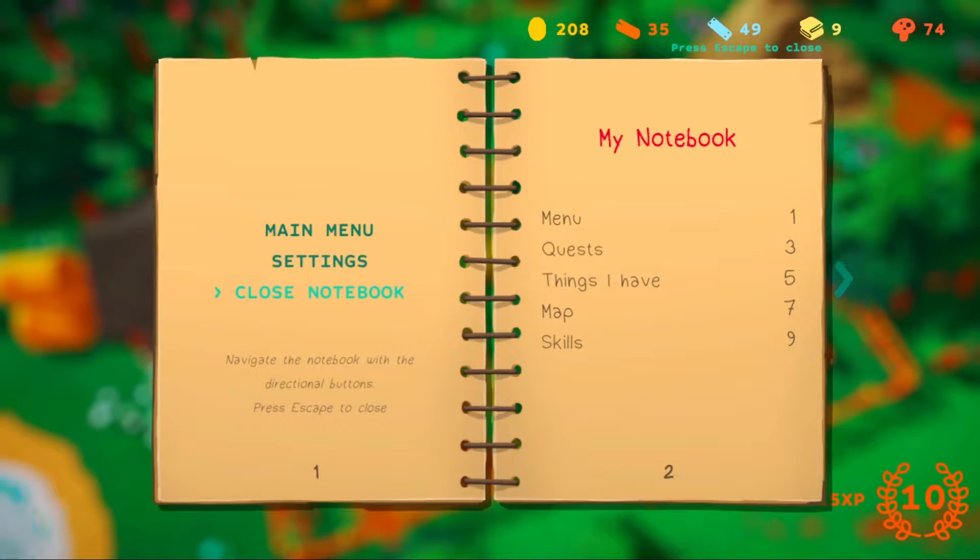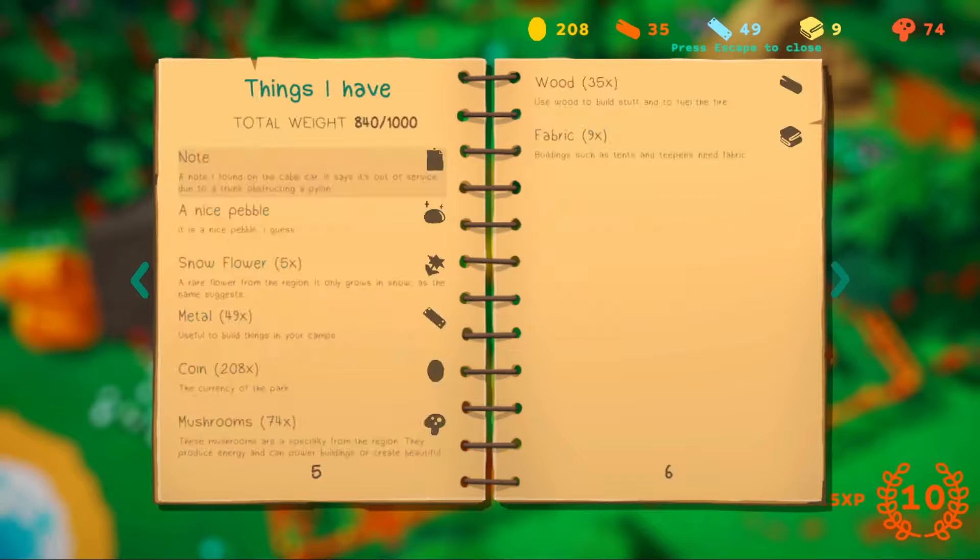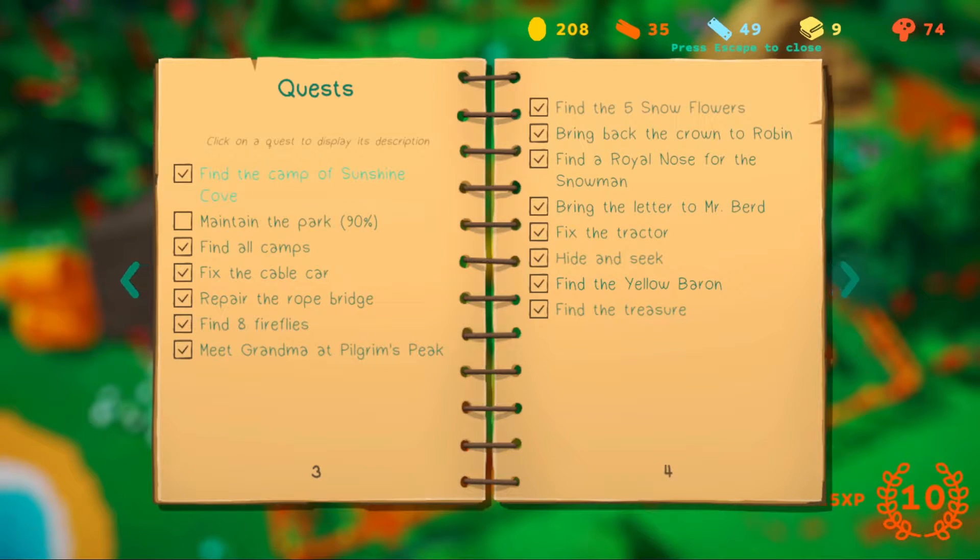My notebook shows all quests are complete. This park has so many places — I think I can't find them all, maybe up to 100 — but I think I've done all the quests.